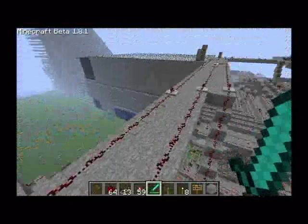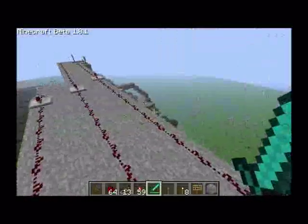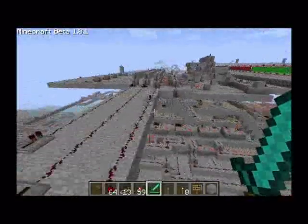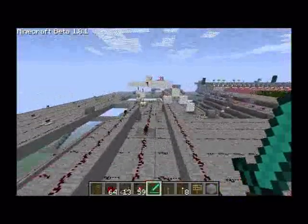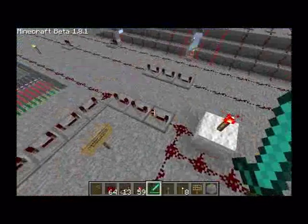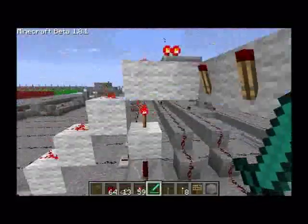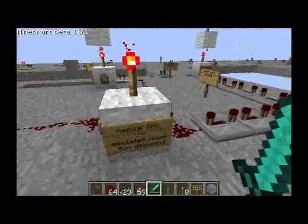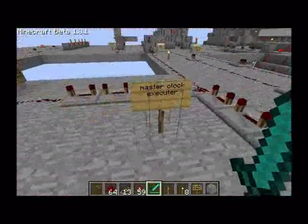If errors are on, then it will actually stop working so you know there's something wrong. They all go from here all the way down here to the third stage, right here. It may not look like much, but this thing is actually the reason for its speed. The clock signal comes into here, through this thing, and goes into the master clock executor.